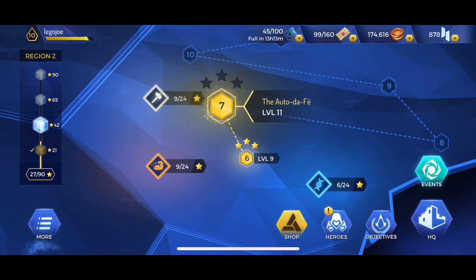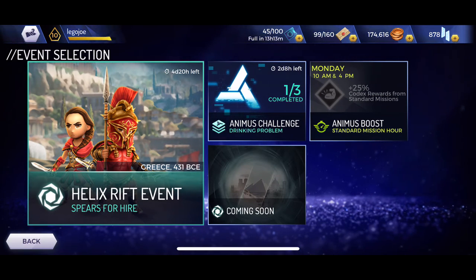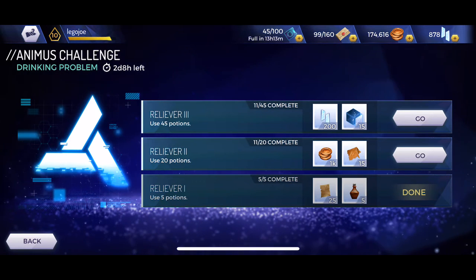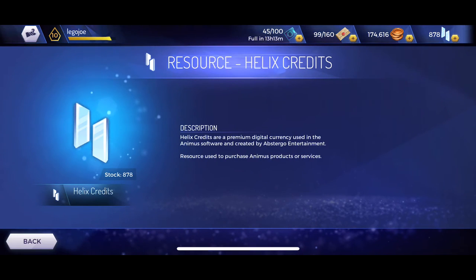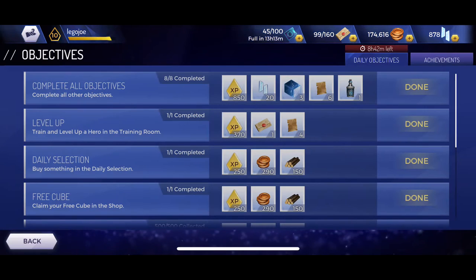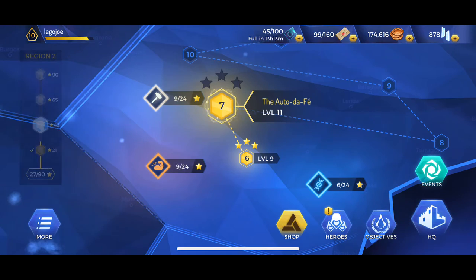That's about it — you just keep rinse and repeating, grind and grind and grind. This is supposedly a very casual game, but you can play hardcore style if you want — just pay money. I like how they have this Animus Challenge that refreshes every few days, and when you complete it you get Helix crystals, which is the premium currency. Aside from your daily quests, which also provide 20 crystals — they're easy to complete, simple, designed for mobile.